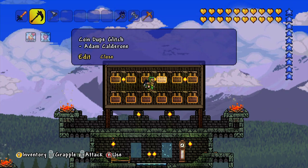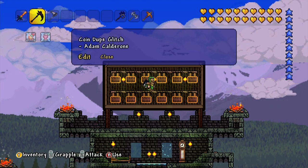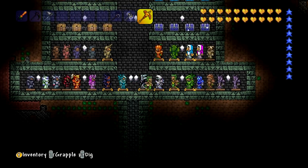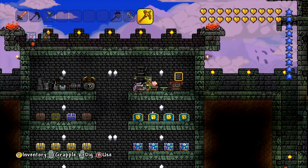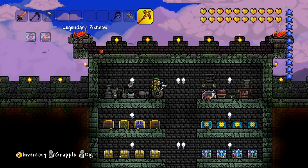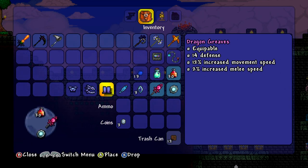The coin duplication glitch, suggested by a few people - the most recent being Adam Calderon. So he says that if I wear the Shroomite armour and place money down, when I pick it back up it should have increased the amount. I think this is down to the fact that the Shroomite armour gives you a chance to not consume ammo - so because it's money, it's like not consumed or something. I'm invisible - that takes effect a lot quicker than I thought.